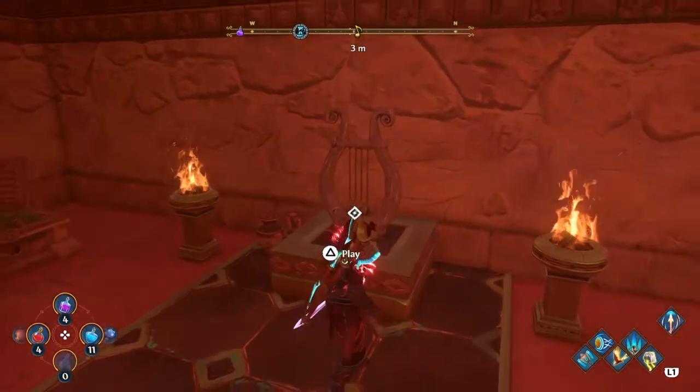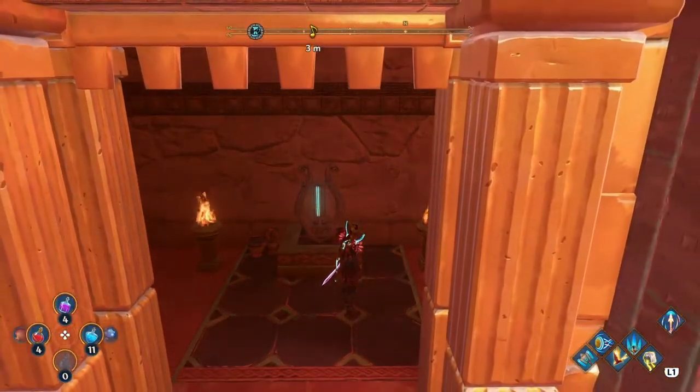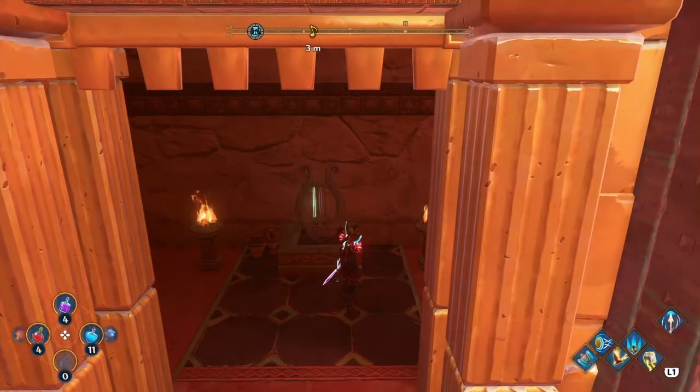Here's your small lyre — go ahead and grab your small chest first, run on over, and we're going to play the lyre. And that's how you get this small lyre.